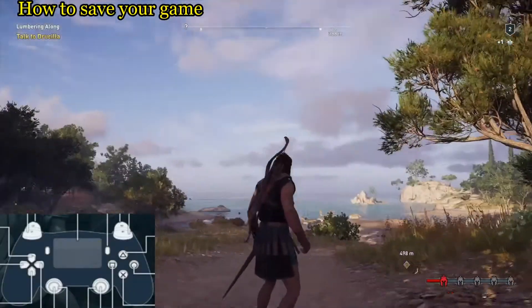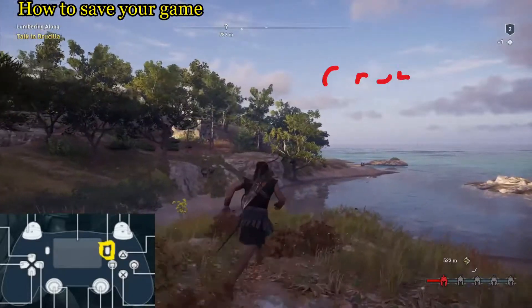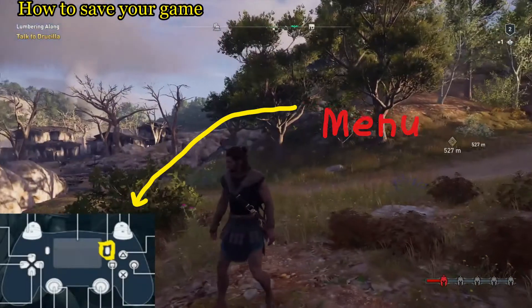The first thing you're going to want to do is hit the options button on your controller right there and pull up this menu right here.